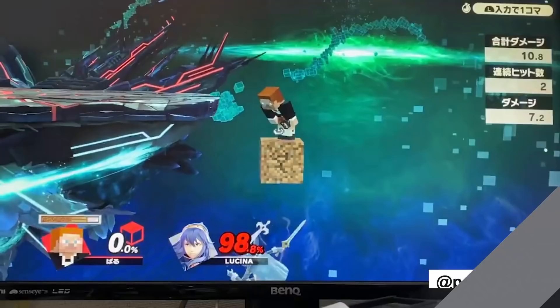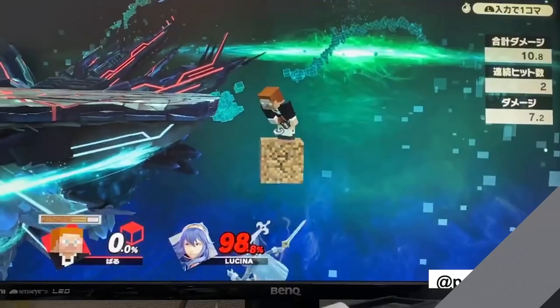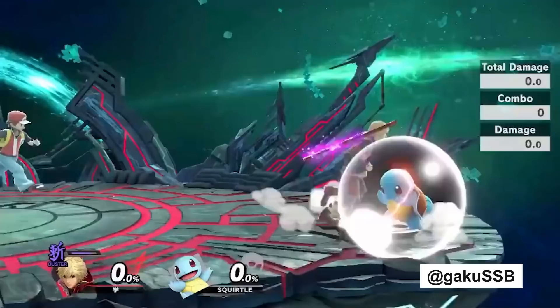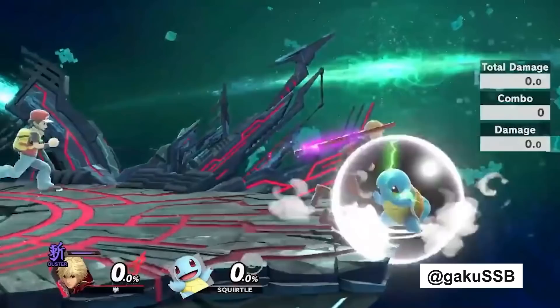This one really stuck out to me — Down Smash. Down Smash has always had a bunch of shenanigans, but with Buster Art you do more shield damage. With Shulk, there's a lot to consider with all the Monado Arts. What we're seeing here is a true blockstring — if you get hit by this at the edge, you're done.